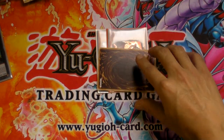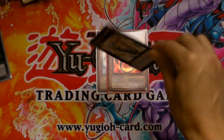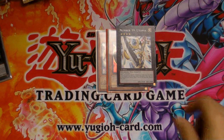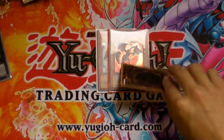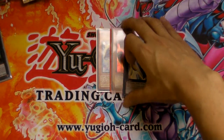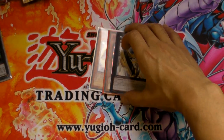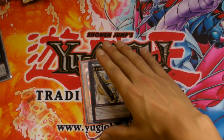Another thing: if the XYZ monster is flipped face-down — say, by Book of Moon — you flip Utopia face-down and obviously can't use its effect. But the material does not go away. These are not like equip cards; if they were equips they would go away when flipped. XYZ materials are just attachments — a completely new mechanic in the game.